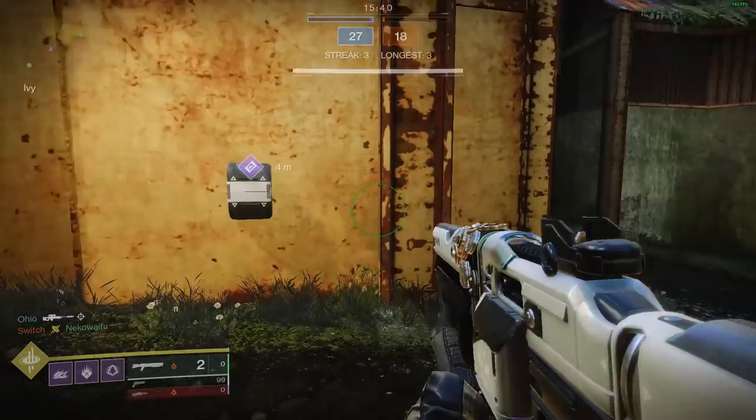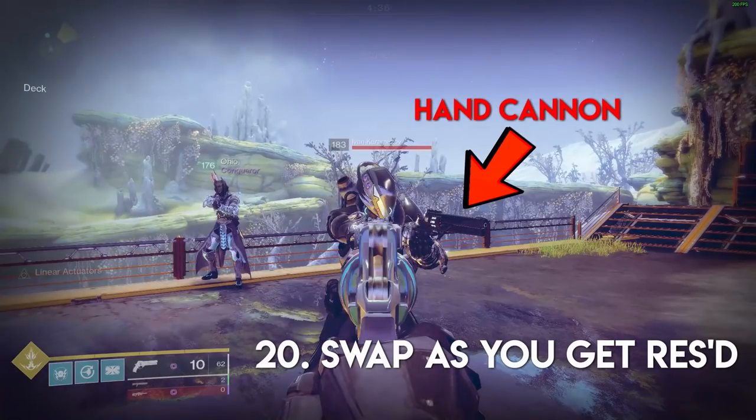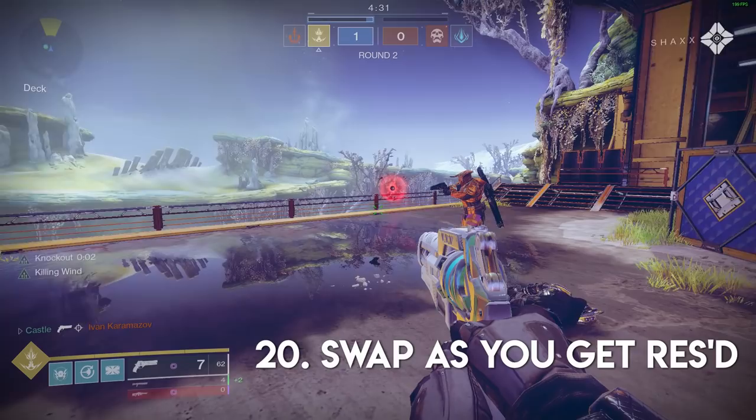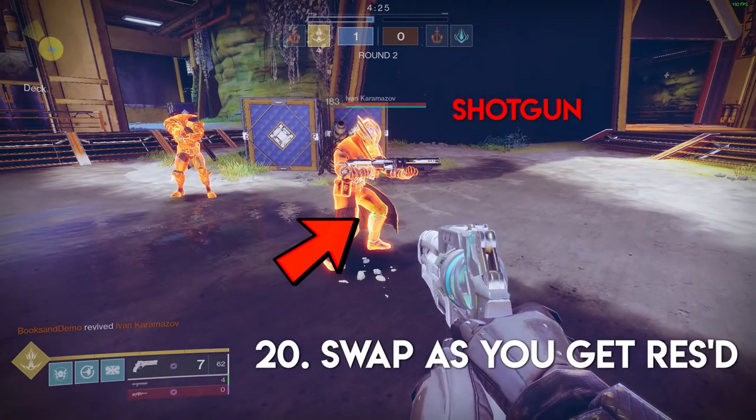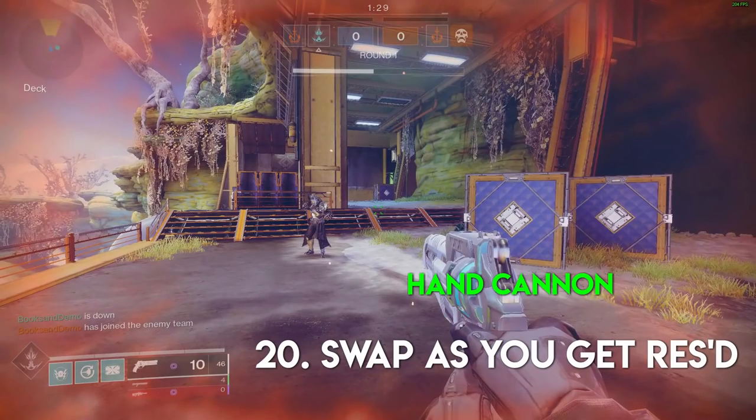Tip number twenty. If you're down and waiting for a res, be aware of what weapon you have in your active slot. Evaluate the situation as your teammate goes for your res, and if you think you'll need your shotgun out to fire instantly, you can switch to it before getting up.